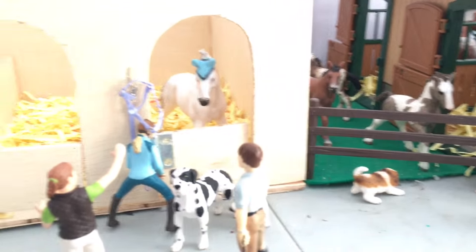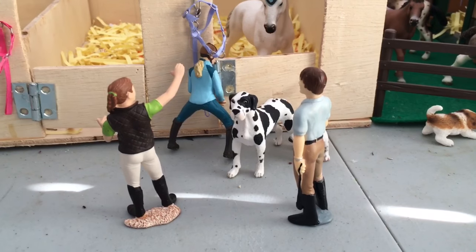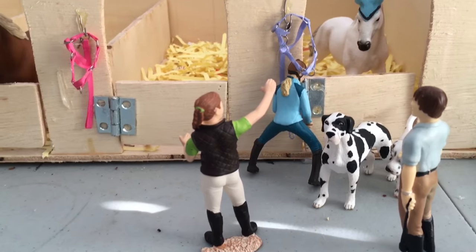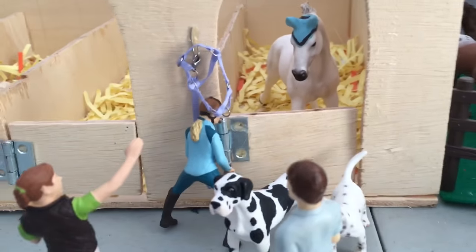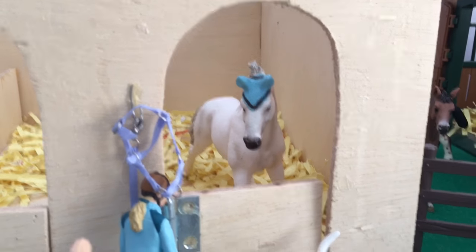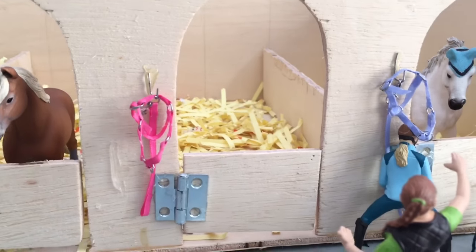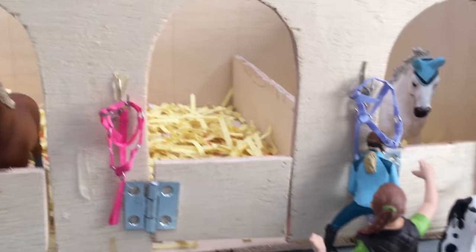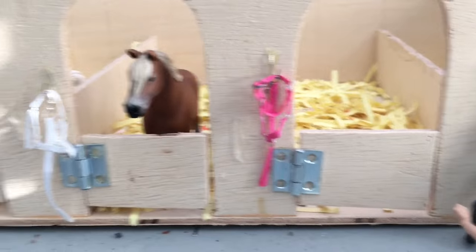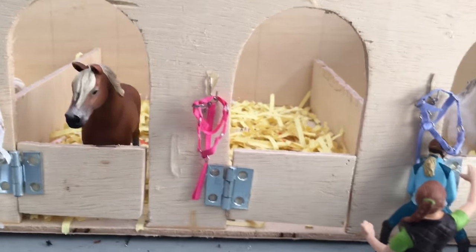Coming away from there, we have this barn right here, and in front of the first stall we have Ben, who is the owner of the barn. And then we have Julia, a stable hand. And then we also have Delilah right here, who is the owner of Cotton Candy right here. Right here we have Cocoa, or Cocoa for Cocoa Puffs, who is currently not in her stall. And these three halters were made by Anna Equine Girl, who is awesome, so you can go check out her channel.